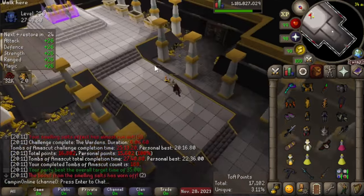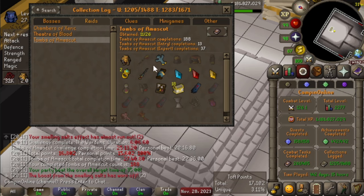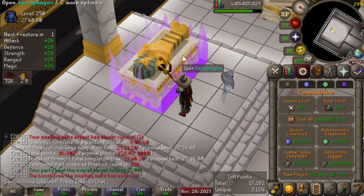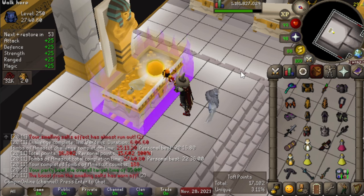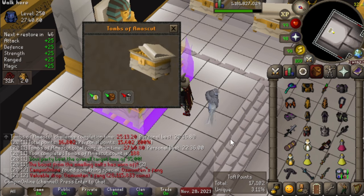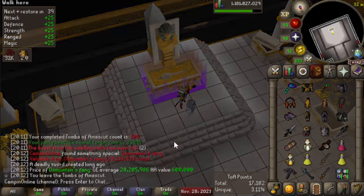That's what we like to see. Second 250, let's absolutely go. We've got ourselves Lightbearer, Fang, and Ward. I honestly did not think we had gotten a Fang, so just the Missouri and Shadow. If we could get ourselves a Shadow, now wouldn't that be wild? Another Fang — kind of to be expected, but 28 mil. Definitely better than a Lightbearer, that's for sure.